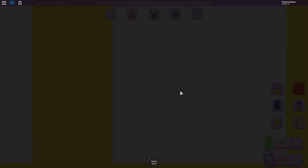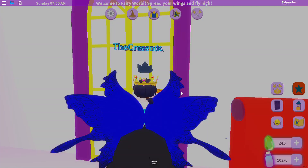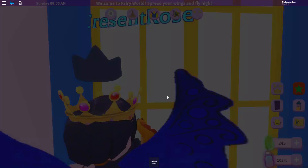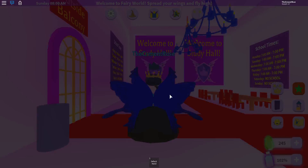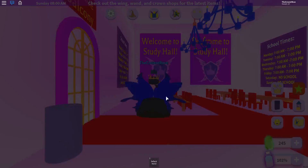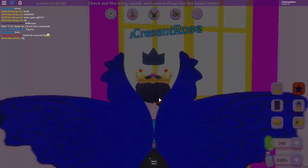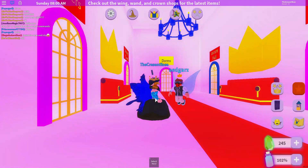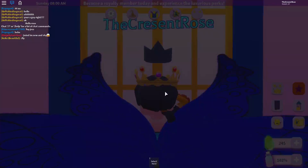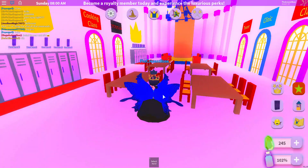There are restrooms over here - the girls' room is purple, and I'm actually sitting on a toilet. You can't see yourself in the mirror sadly. The boys' room is similar but blue. There's an outside balcony - it overlooks the front. Back in the hallway, let's try the storage closet - nope, can't go in. Lecture hall is here, but I want to go to the dorms first since there are a whole bunch of rooms in there.